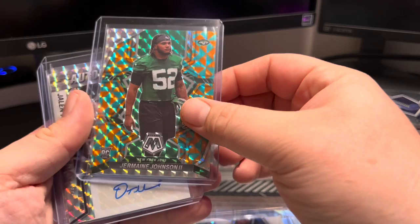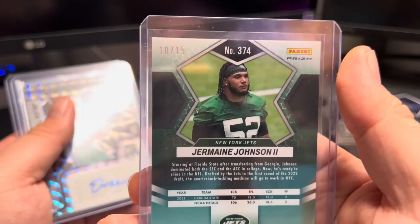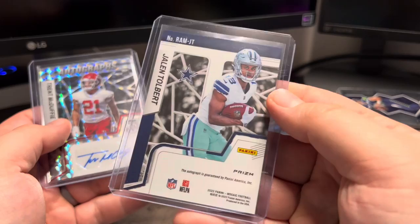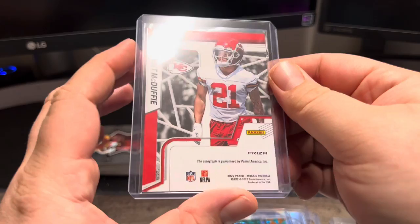Then we have Jermaine Johnson the third for the Jets — his rookie card. I don't even remember what round he was picked, but this is numbered 15 out of 10, so another really low printed card. Then we hit our two autos: the Jaylen Tolbert auto — again unnumbered, just a base holo auto — and then we hit the Trent McDuffie, who's had a really good season. The whole team is good so it's kind of hard to have a standout player when the whole team is doing great.